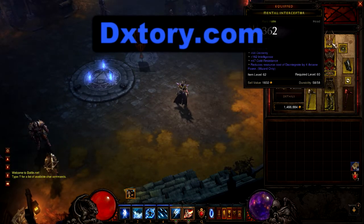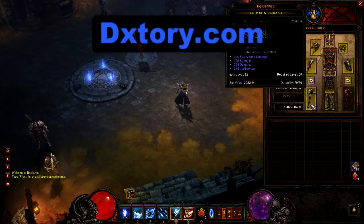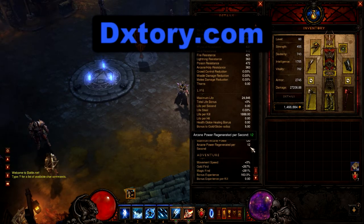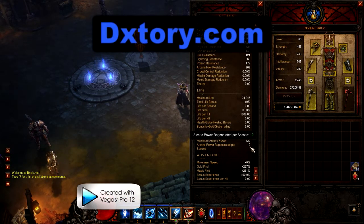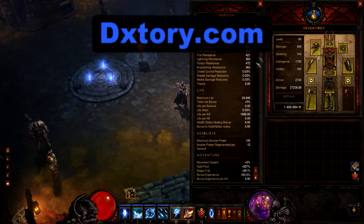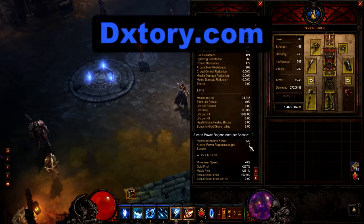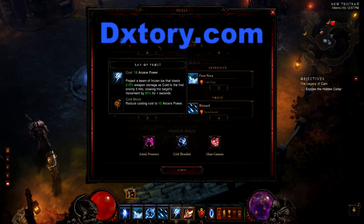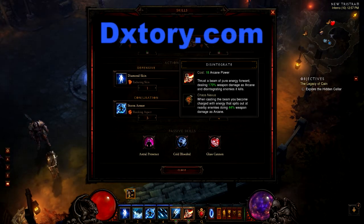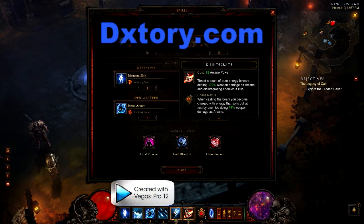This is the helmet that reduces the cost of Disintegrate by four arcane, and the weapon with a very slow attacks per second. I have a passive that also gives me two arcane per second for a total of 12, even though the arcane cost for Disintegrate is 18 and minus four would make it 14. With the 0.9 attacks per second it's almost exactly 12. This is how I used to play with Ray of Frost as the left click for when I ran out of mana, and Disintegrate as my right click when I wanted to deal a lot of damage.